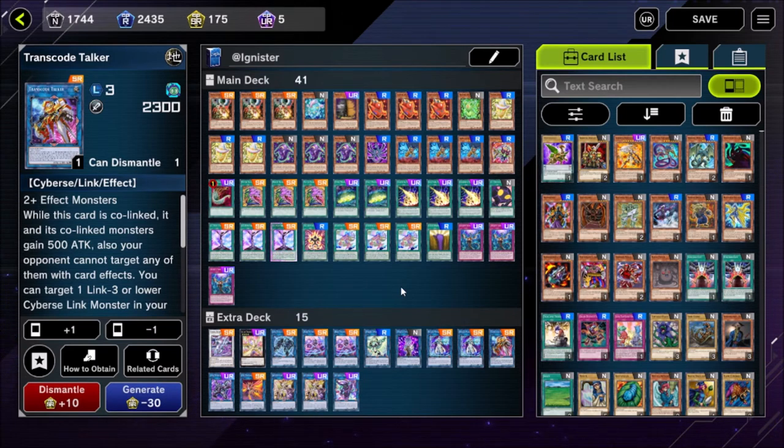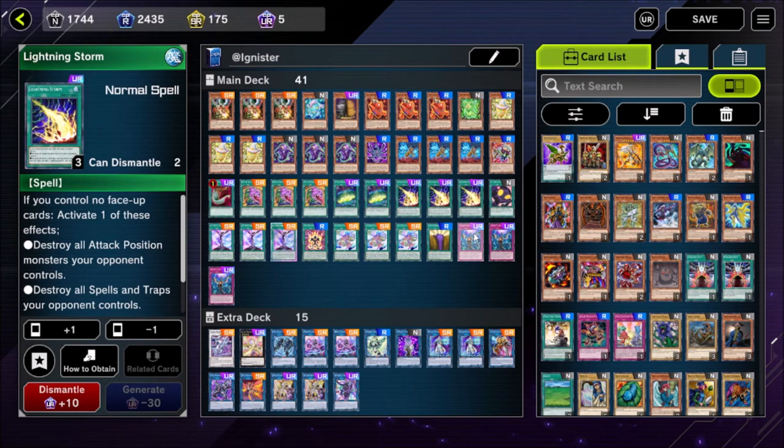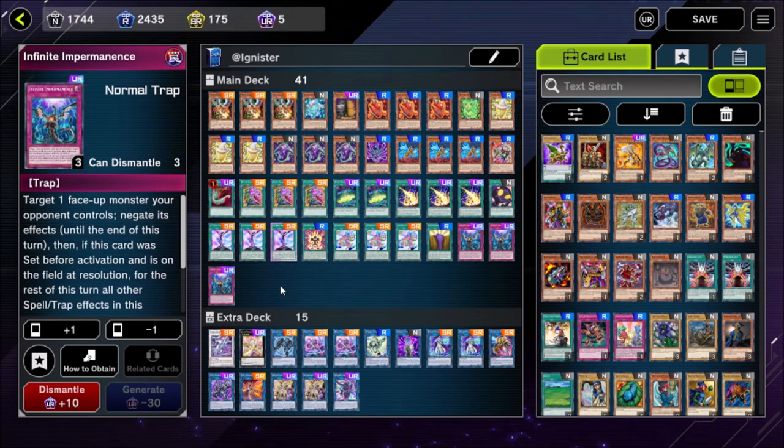Everyone seems to believe the Tribrigade deck is the best deck in the format, but I would argue this is actually better. Tribrigade Zoodiac is the deck you farm, so this is a really good place to be if you're struggling with that matchup. The Lyrilusc deck is a little bit of a challenge to beat due to the field setup they do. But this is where I'd be if I was a new player wanting to go zero to hero. If you're not sold on the deck, create a new Master Duel account, complete the tutorial, craft this deck on the fresh account, and try it out at zero risk. It's very achievable as free to play and will carry you long term.